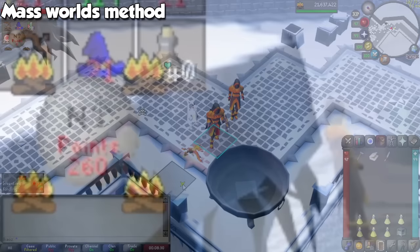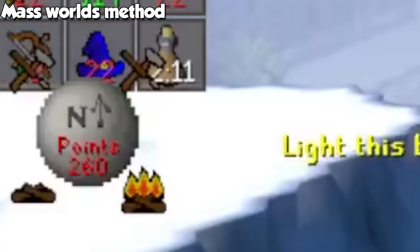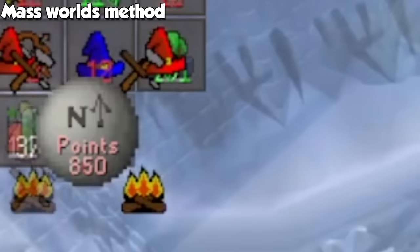The icons on screen represent the four braziers on every corner of the arena. A lit fire means the brazier is doing okay. An unlit fire means it needs to be lit up. A crafting icon means it needs to be fixed. And finally, a red magic hat means the pyromancer needs to be healed.